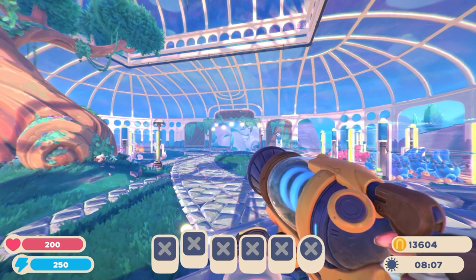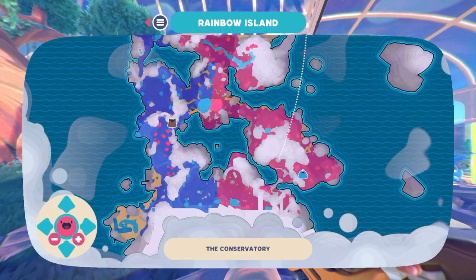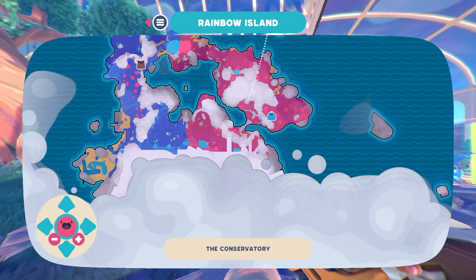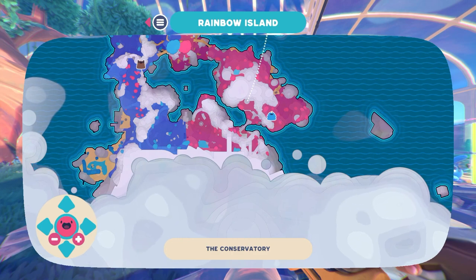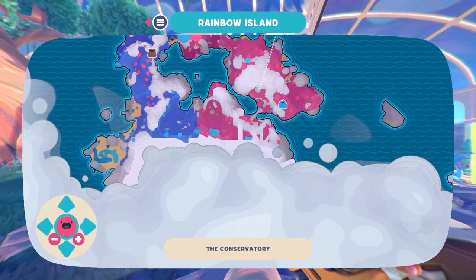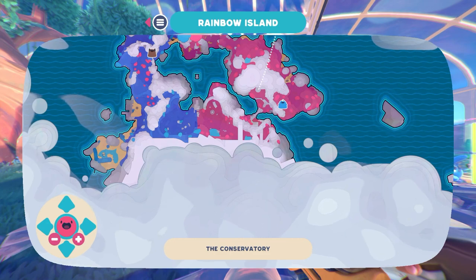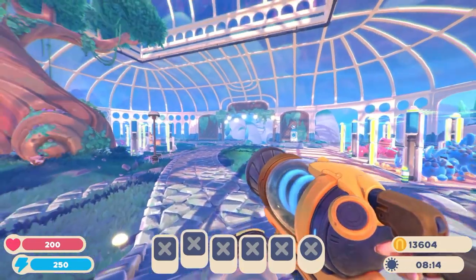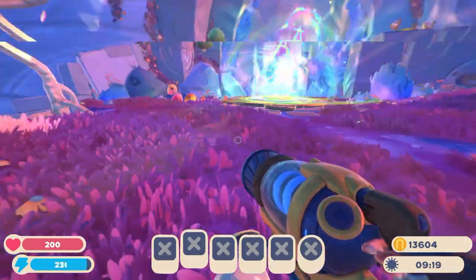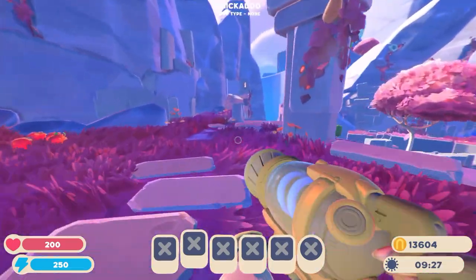Now I'm going to be showing you the easiest way to get your hands on a bunch of nectar so you can farm it over and over again. Let me get the map up and show you roughly where you need to go. The areas you will need to visit are the bottom pink half of the Starlight Strand. To get to this location quicker, I do recommend that you feed the ringtail gordo, which is usually located right where this teleporter is — feeding it will unlock this teleporter.